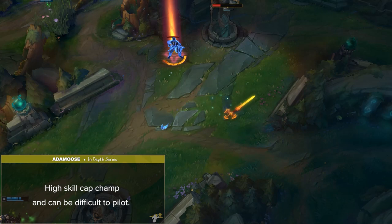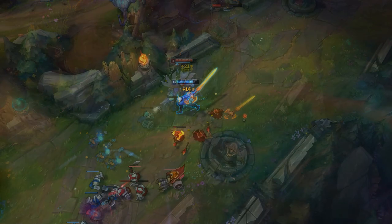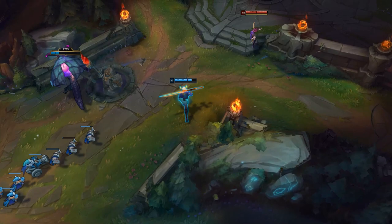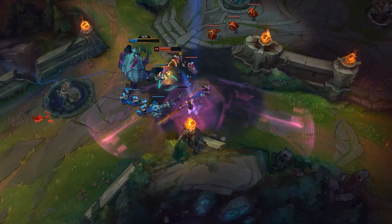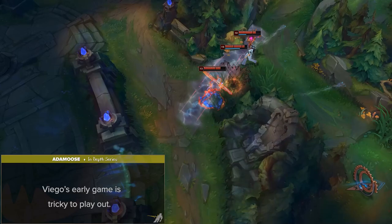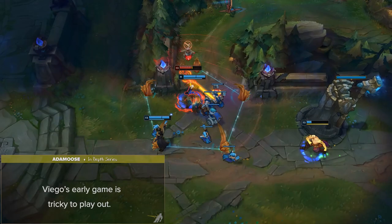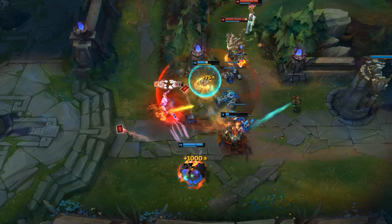Viego much prefers being a secondary or third engage to pick off low health enemies and start resetting. Learning Viego to the highest level also requires you to learn every other champion in the game so you can pilot them once you get a possession — we all know those Viego players who transform and then have no idea what they're doing. Viego's early game is also pretty tricky, and being inexperienced can make it seem hopeless early on. Learning to path around this weakness and scale into the mid and late game is probably the biggest difference between an average and a great Viego.